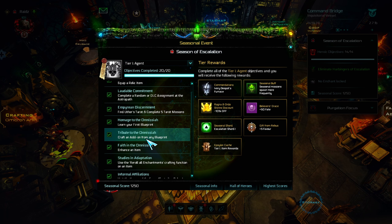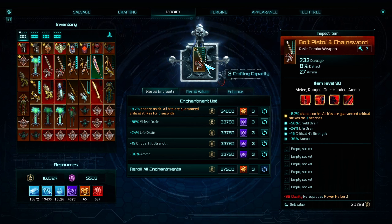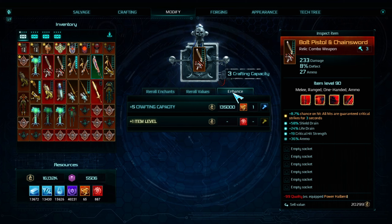Add-ons can be found here. Enhancing an item can be found in the Modify tab. When you put an item inside here, then go to the Enhance section, and you can either increase the crafting capacity or increase the item level — both will count as enhancing.